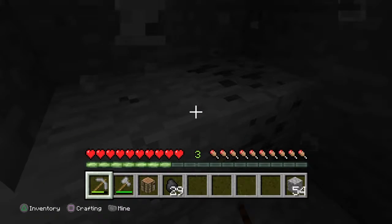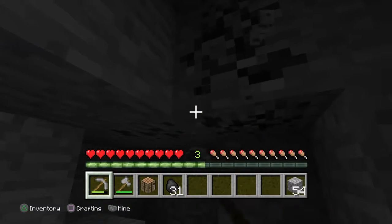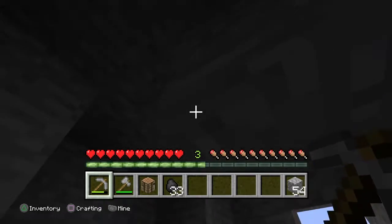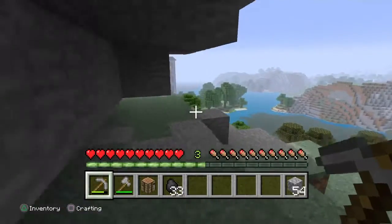This is a big vein of coal — that's 33 coal from one vein. That is pretty good.